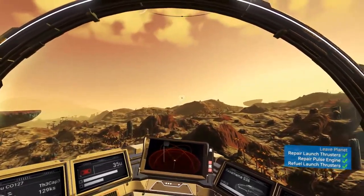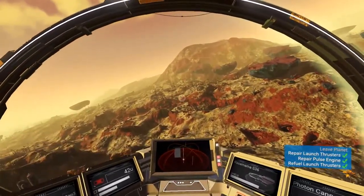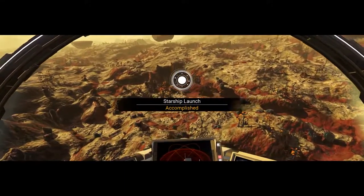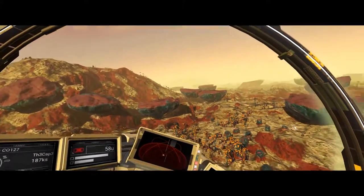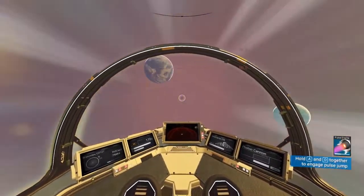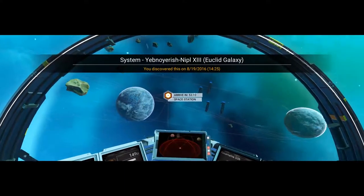Now that we've fueled up, hold W to take off — boom! You'll notice it reduced some fuel from my launch thruster because we weren't on a landing pad or landing beacon. If you take off from one of those, it won't subtract anything from your fuel. Now we're pointing our nose up, escaping the atmosphere — we're in space! The space station is 53 minutes away.